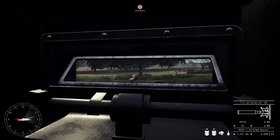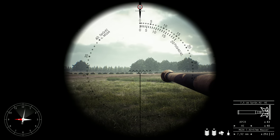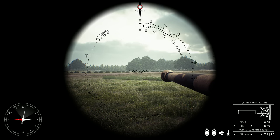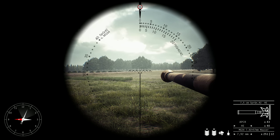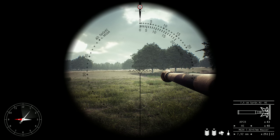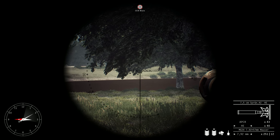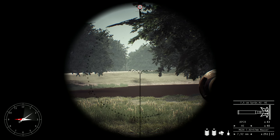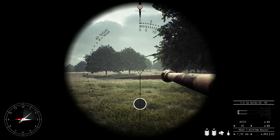The turret rotation speed can also be tweaked. If you press Ctrl and scroll up or down, you adjust how fast your turret moves. If I scroll all the way down, I'm at the slowest manual speed — you can hear the sound is different. Scrolling up gives you faster manual speed, then hydraulic, then full speed. Lower speed gives you greater accuracy for a hard shot.